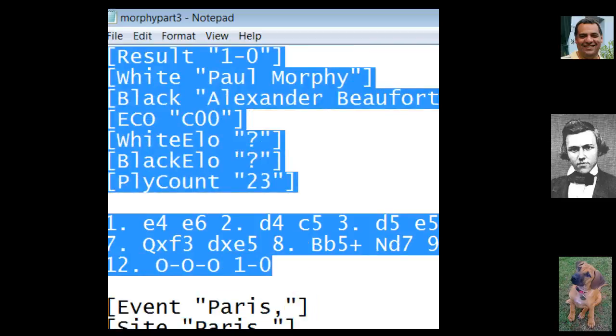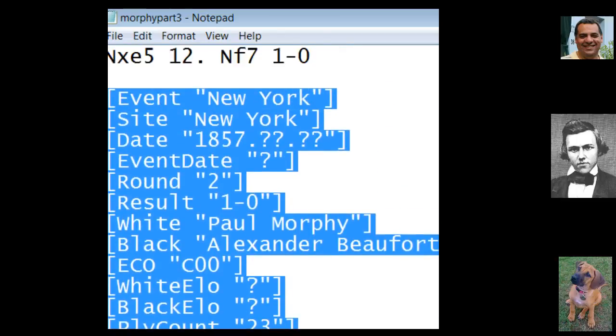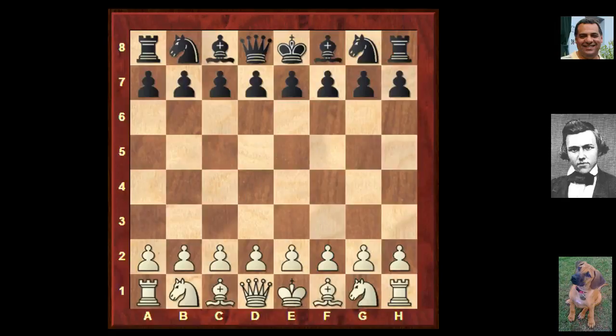Let's go on to Alexander Buford Meek in New York 1857. After e4, Meek chose something rarely seen - he played the French Defense. Something different from the standard patterns. How does Morphy react to the French Defense in 1857?